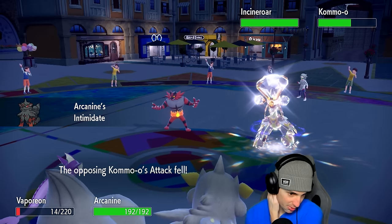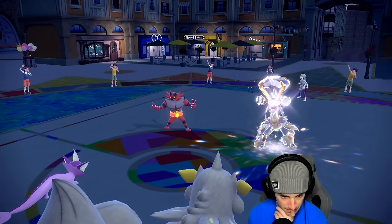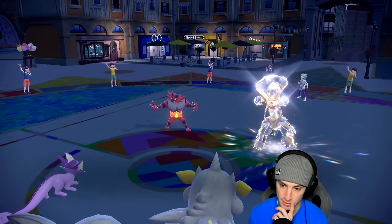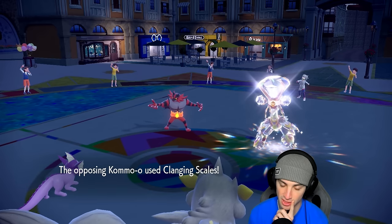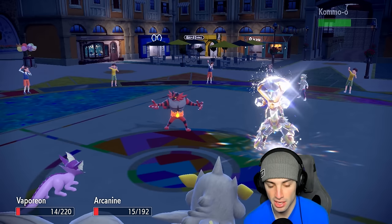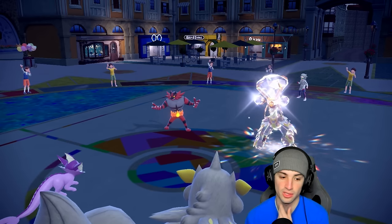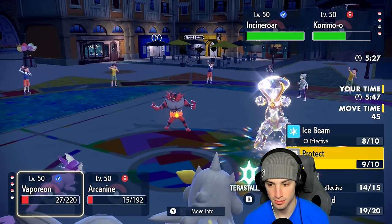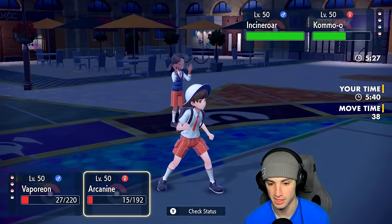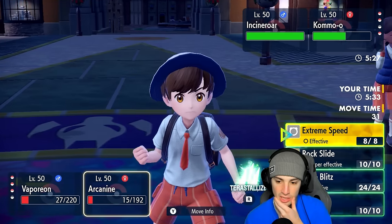We're going to Intimidate into Sinistcha's slot and Protect the Vaporeon — they'll probably go for Clangorous Scales again. Fakeout flies into Vaporeon's slot — solid Protect. Another Clangorous Scales flies doing ridiculous damage, dropping his own Defense to minus one. E-Speed is probably our best bet since Kommo-o is outspeeding us. Let me check stats — yeah, minus one Defense, outspeeding us, so I go for E-Speed to see how much damage we can do. We still have our Tera type.